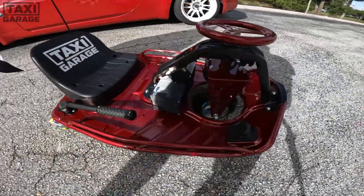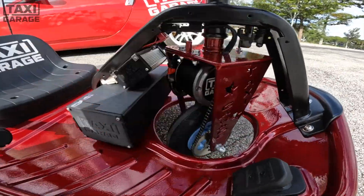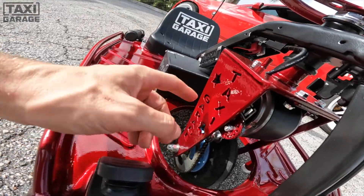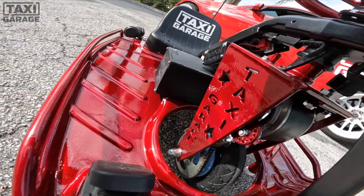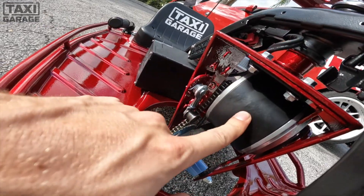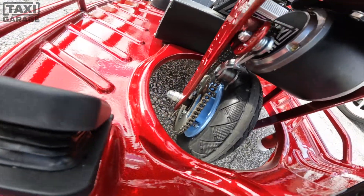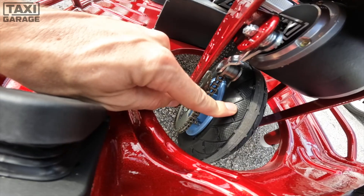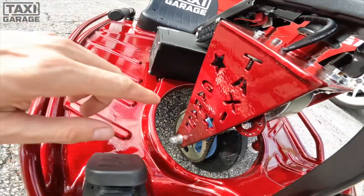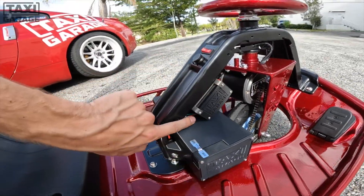Now for what the Stage 3 consists of: first is the TG neck, built in-house by Ryan — looks like art when powder coated. Then there's the 500-watt TG motor, the factory 55-tooth lower sprocket, the Taxi Garage solid tire, and TG grip strips installed on the wheel underneath. All that power is channeled through the Taxi Garage speed controller.